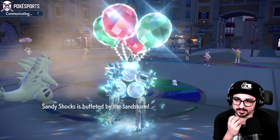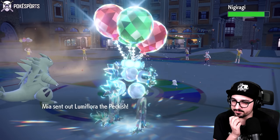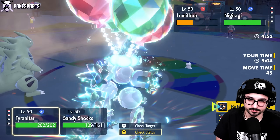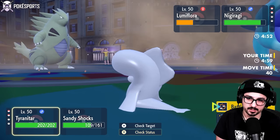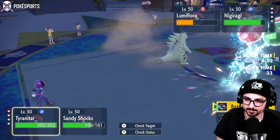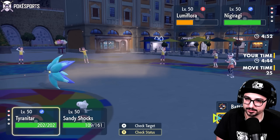Thankfully I didn't hit the Glimmora with any Spikes or anything, so my side of the field is not poisoned — they can't just stall me out. I'm hoping this Tatsugiri is Scarfed or something, because then I have a few more turns of Trick Room to take advantage of. The thing with Glimmora is I need to knock it out, but not immediately. How many turns of Trick Room do I have left? One final turn.